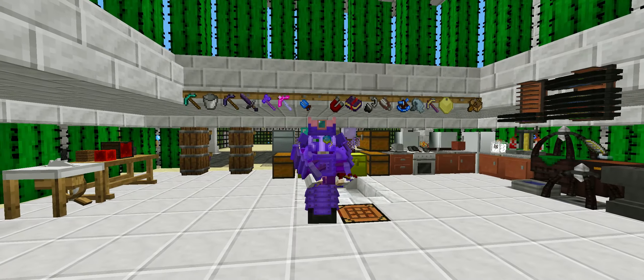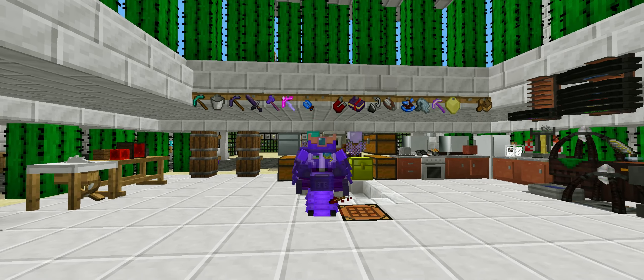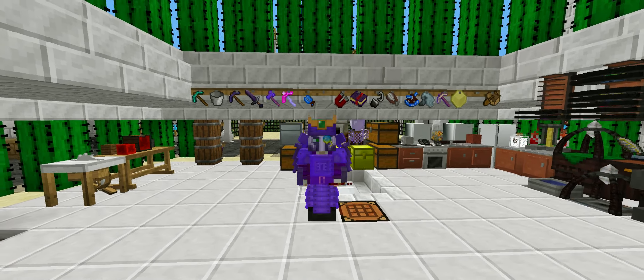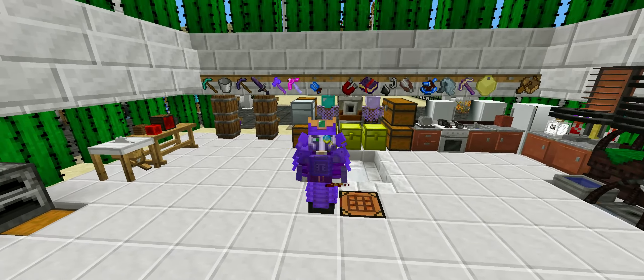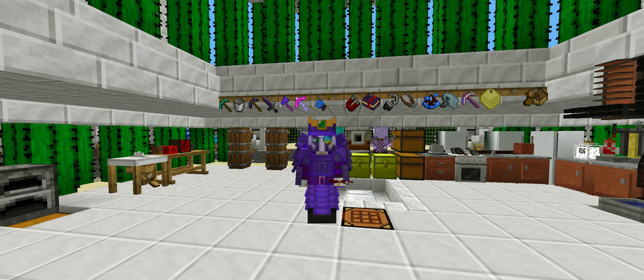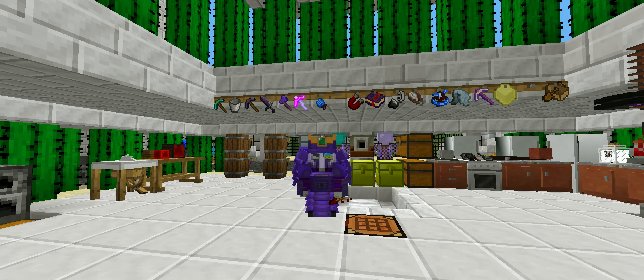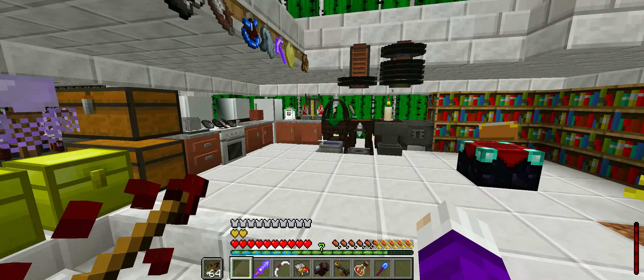Hello fellow rogues and alchemists, welcome to another episode of Thomcraft: The Forbidden Arts. In the previous episode we were taking on the deity, the Sun Spirit. This time we're going to do round two, and this time we're taking them out. So strap yourselves in, sit back, relax, enjoy some snacks — let's play some Thomcraft.